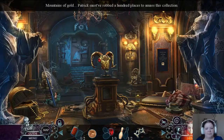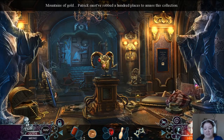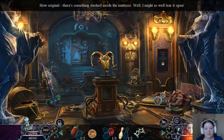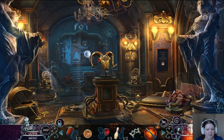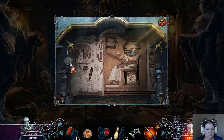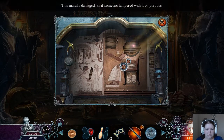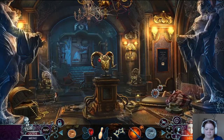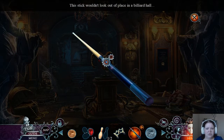Let's go to the collection room. Mountains of gold — Patrick must have robbed a hundred places to amass this collection. How original: there's something stashed inside the mattress, might as well tear it open. Good grief. Was he a thief of some sort? Let me click on it. This mural's damaged as if someone tampered with it on purpose. The stick wouldn't work at a place in the billiard hall.